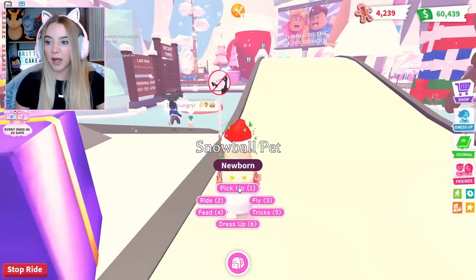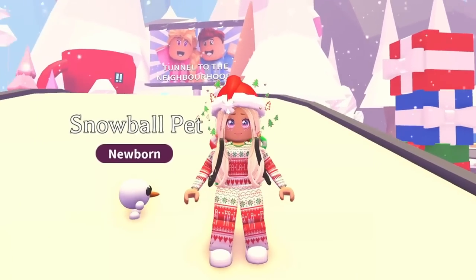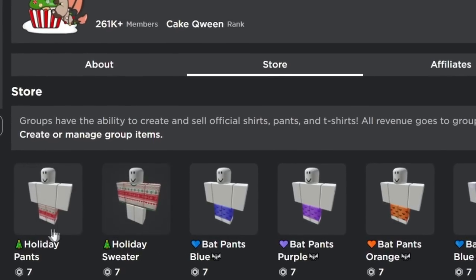So we teleported to the gifts, but I guess everybody is in the neon cave, so we got to run over there. While we're here, I just wanted to mention this new outfit that just released in the Cake Army — it's right at the top of the Cake Army group store. The link will be in the description.